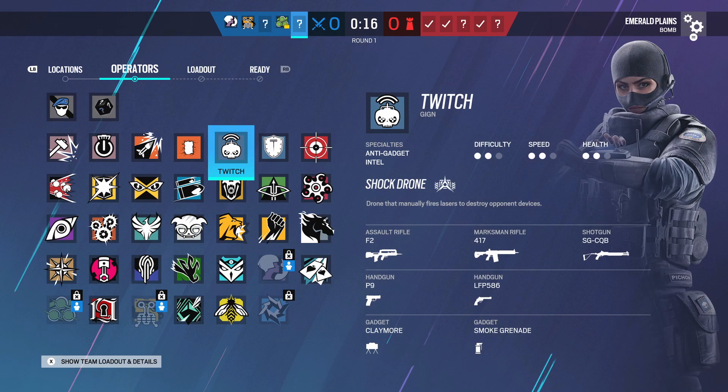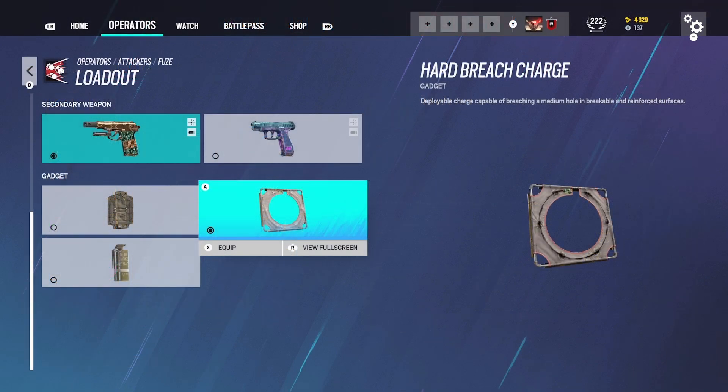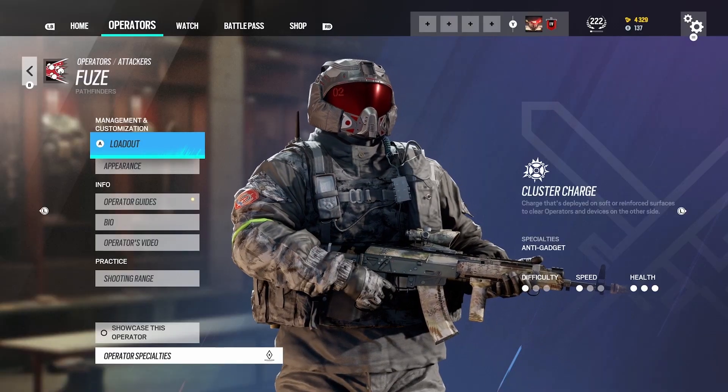When you're in the match, just hover over your operator and you can see all the info you'll need about them — the difficulty, speed, health, weapons, secondaries, and even their grenades. It even gives you a quick summary of their ability as well.